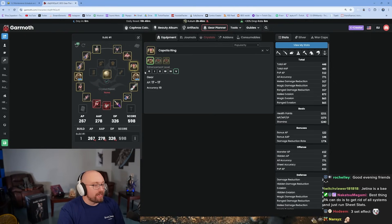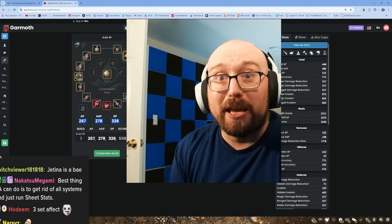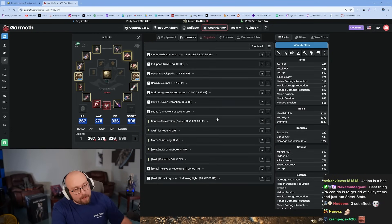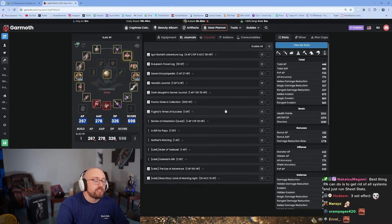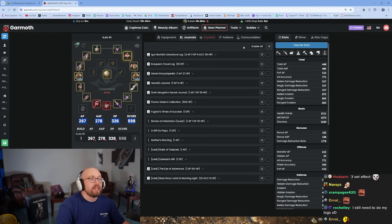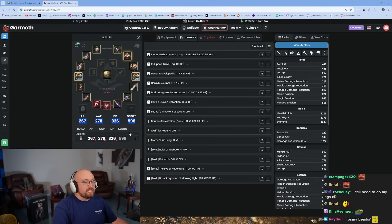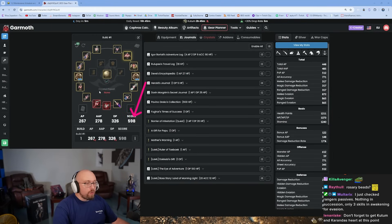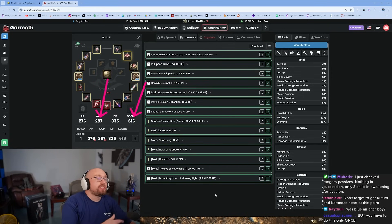Now you have a Tet Crescent Ring and a PEN Capotia, which is equivalent to a Tet Crescent Ring. You're at 598 gear score. Now it's time to do your adventure logs. This is going to suck but you have to do it — there is no way around it. Watch your stats: 598 gear score currently, 278 AP awakening.